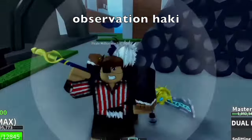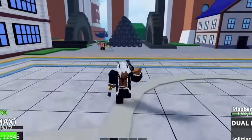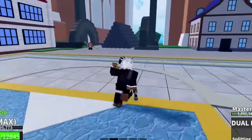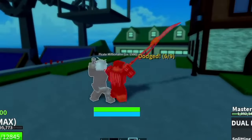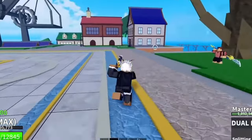Next up guys, the Observation Haki. Check this out — pretty cool dodge. Compared to the previous one, this one looks better. According to Game Robot, it looks like Ultra Instinct from Dragon Ball Super. I kinda agree, it really looks good guys.